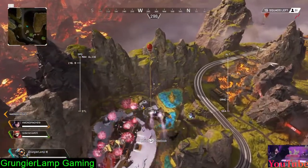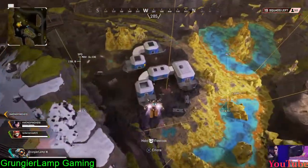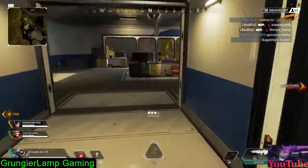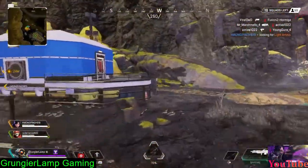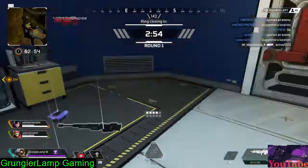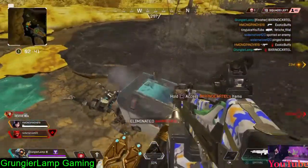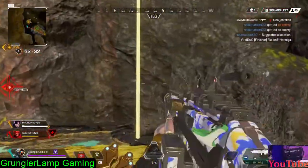The first spot on this list is the area below the Mirage Voyage. This spot has helped my KD so much — you'll see in the clip. It's a perfect spot because no one ever thinks about landing down in the ravine where a few buildings are. There could be some good stuff, and at least no one really lands down there, so you'll have time to loot and then take the zip line up onto the Voyage.